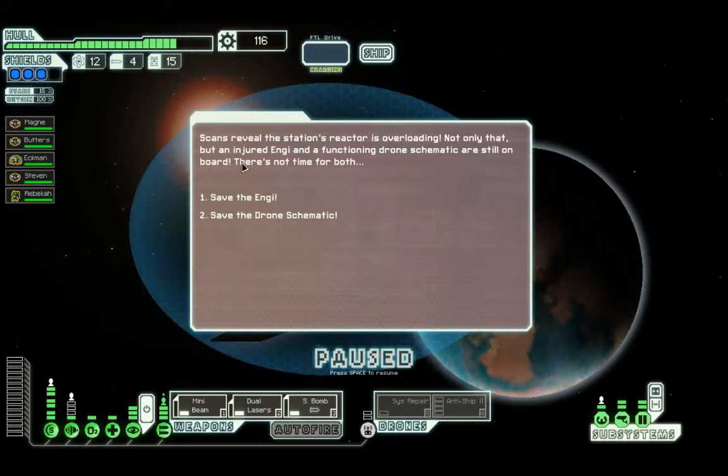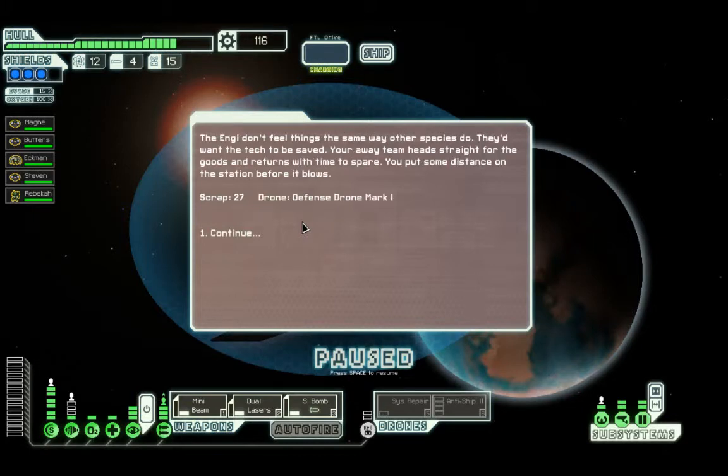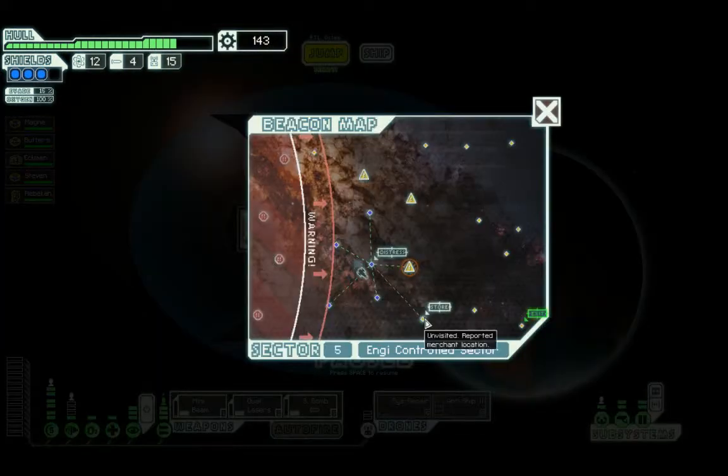There's not time for both. I don't need another crew member. Sorry Engie, you're going to have to die. The Engies don't feel things the same way as other species do - they want the tech to be saved. Your crew heads straight for the goods and returns with time to spare. You put some distance on the station before it blows up. I can sell that to the shop.